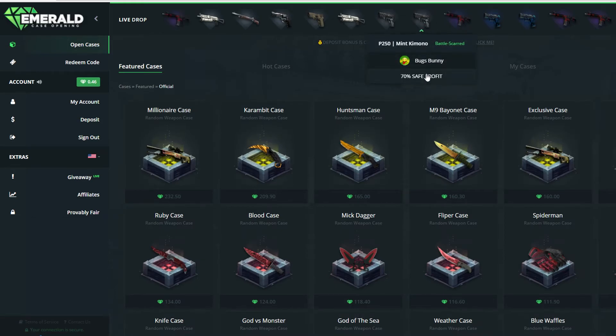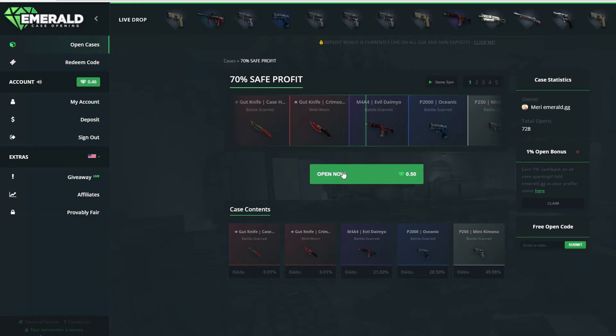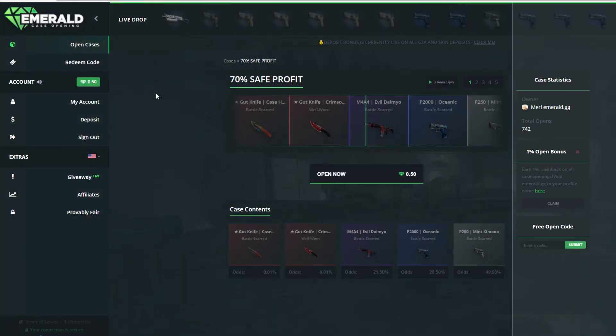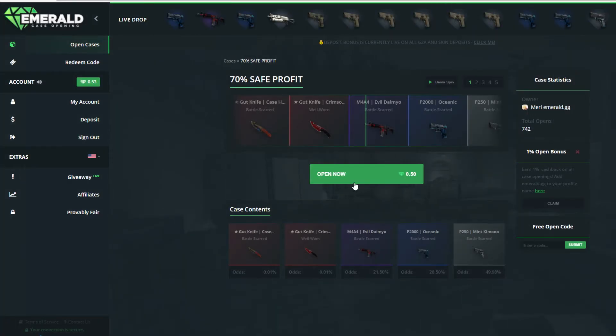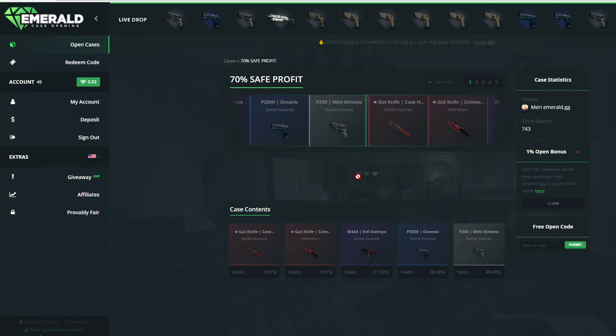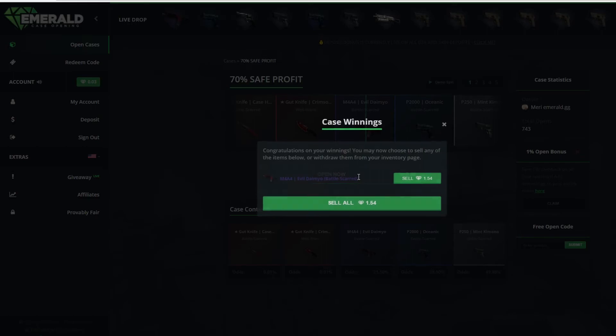Let's open this one. Seven... 70% safe profit, 50 cents case. Let's copy this and go to my account. Let's actually try to claim. So let's try to sell one of these — we have 50 cents for free. We want to do this case, the 70% safe profit, which is totally not true and we all know that. But we are gonna open this just for the sake of the knife. We will 100% guarantee get the gut knife — I know it, I can feel it. I just know that we are gonna get the Evil Daimyo. Let's go.